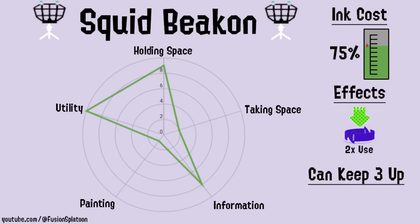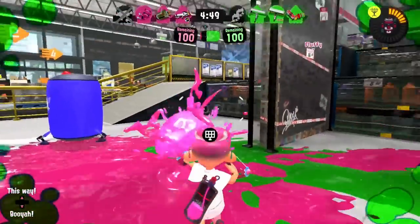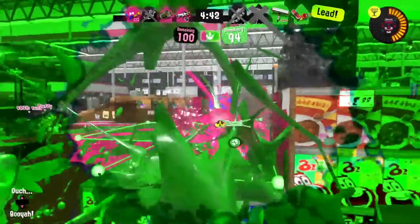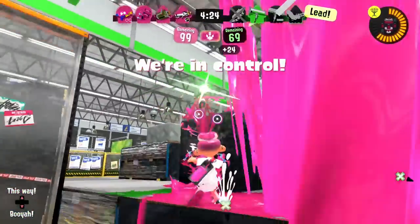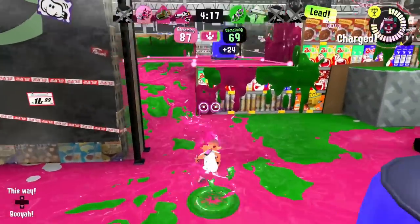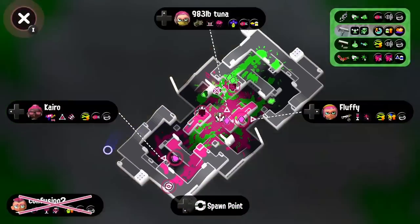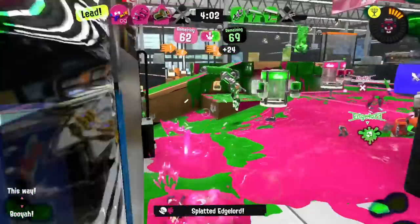Squid Beacon is a powerful, unique tool that can let you super jump to them at any time. It costs a whopping 75% of your ink tank. You can place up to three beacons, each of which has two uses. If you, as the person who placed the beacon, jump to it, the beacon's instantly destroyed. If one of your teammates jumps to it, it will only take one of the uses. This beacon is also easily destroyed by enemy fire. These beacons are visible on the map to both teams, meaning that if your opponent has a beacon user, you should be checking the map to see where their beacons are placed and destroy them. If a beacon's destroyed while someone's jumping to it, the normal super jump marker appears. Beacons are an incredible tool for keeping your team alive and present on the map. They allow teammates to jump back into the action even if there isn't a teammate to jump to, and can even be used to put teammates in aggressive positions on flanks.